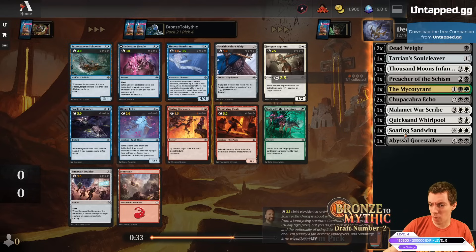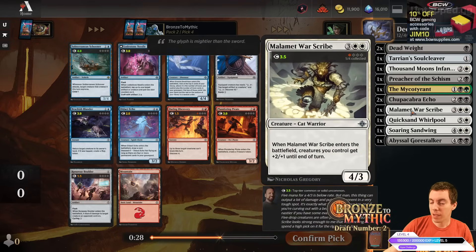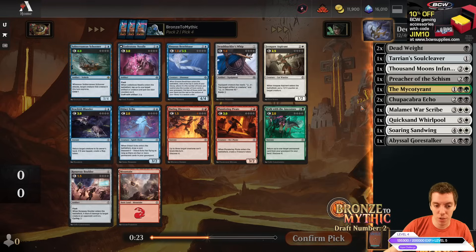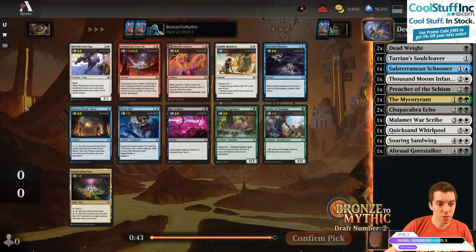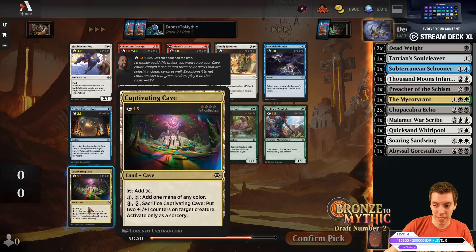I'm thinking about getting out of white here. We've got War Scribe, which is good, and a Whirlpool. A Land Cycler and a crappy creature — maybe we just look at green or a different color. This Schooner's pretty insane. I'm just going to take the Schooner. There's no exciting card in this pack in our colors anyway. Blue seems really open, and Schooner plays well with our Descend stuff. We got a Captivating Cave which is a mana fixer and also a cave.